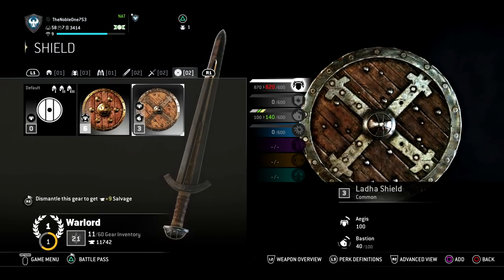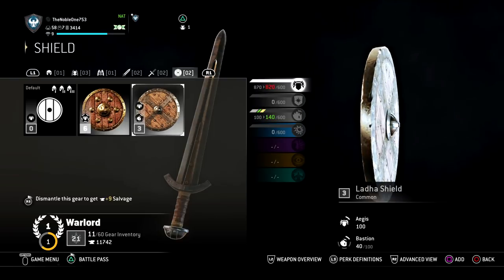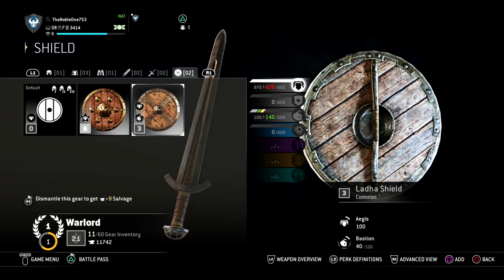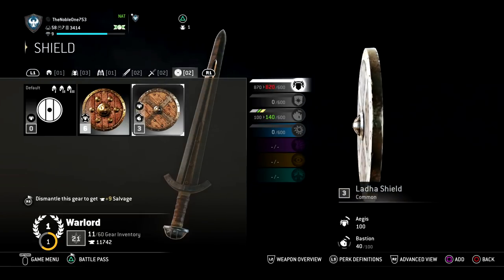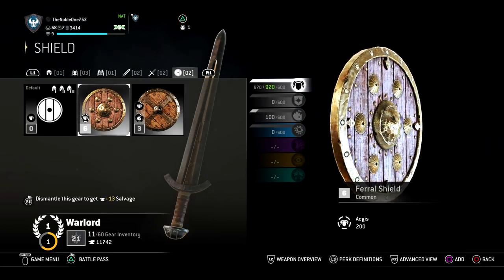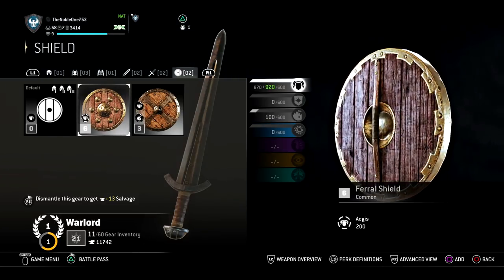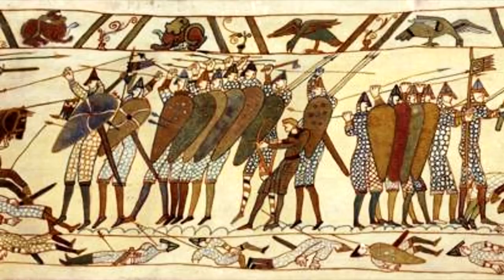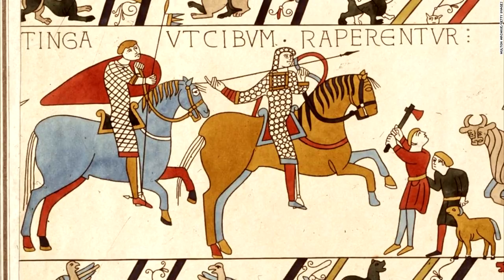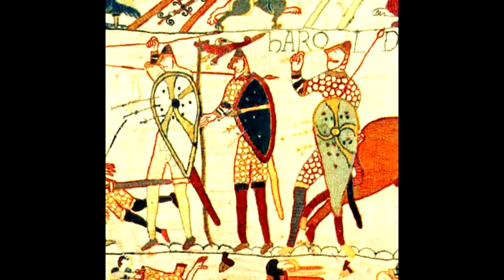The boss has two main functionalities. The first and most important is to protect the hand. Because of the center grip, you need a space for your hand, and if you didn't have a boss, your hand would be hit constantly and you wouldn't be able to use the shield. The secondary function of a boss is reinforcement, which is probably one of the reasons why later examples, such as the Norman kite shield, even though it was no longer center-bossed, still kept a metal boss in the center.